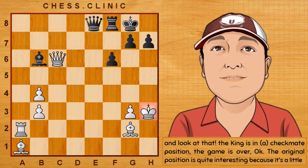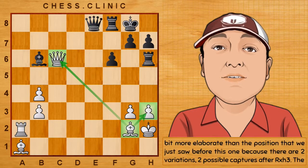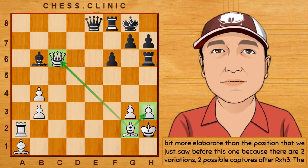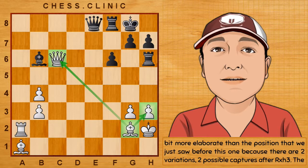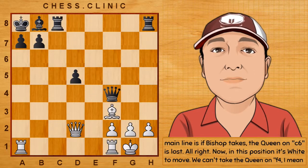The original position is quite interesting, because it's a little bit more elaborate than the position we just saw. Because there are two variations — two possible captures after rook takes h3. The main line is: if bishop takes, the queen on c6 is lost.